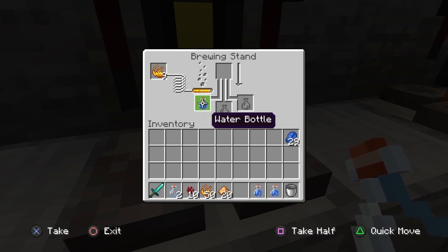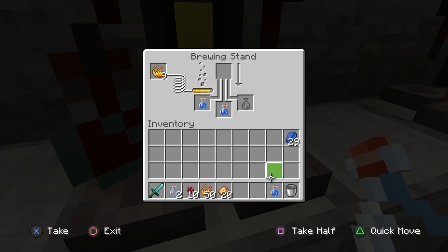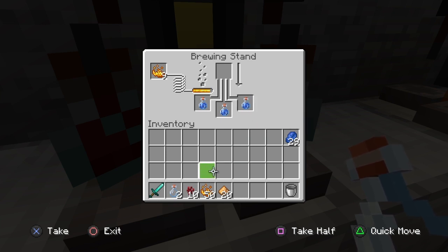First, place some bottles of water in our brewing stand. Then pick up our first ingredient, which is nether warts, and place them in the top centre ingredient square above the bottles of water, and let this brew down. This normally takes about 15 seconds and you'll end up with an awkward potion, which is a base potion for most potions.